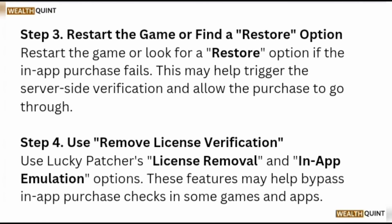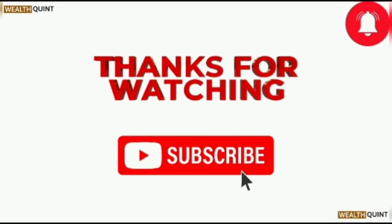Step four: use the new license verification. Use Lucky Patcher's license removal and in-app emulation options. These features may help bypass in-app purchase checks in some games and apps.